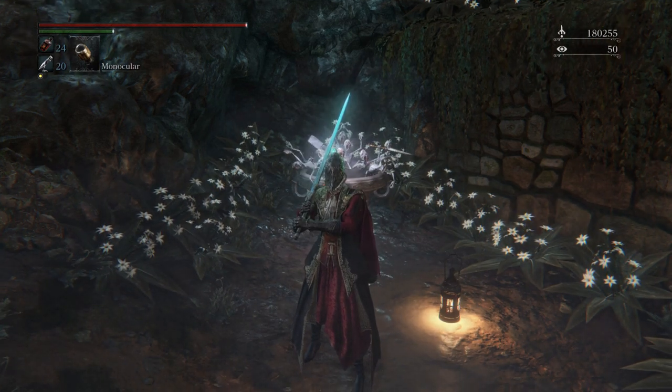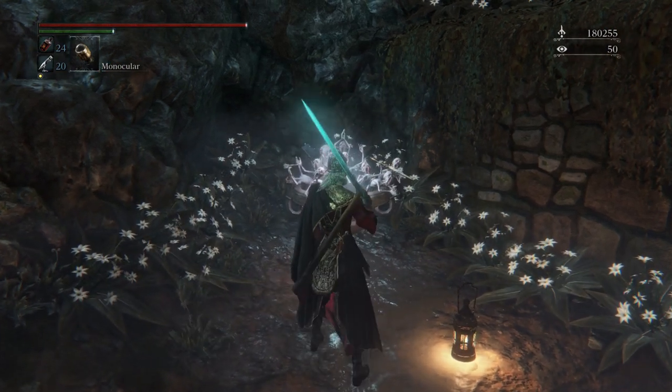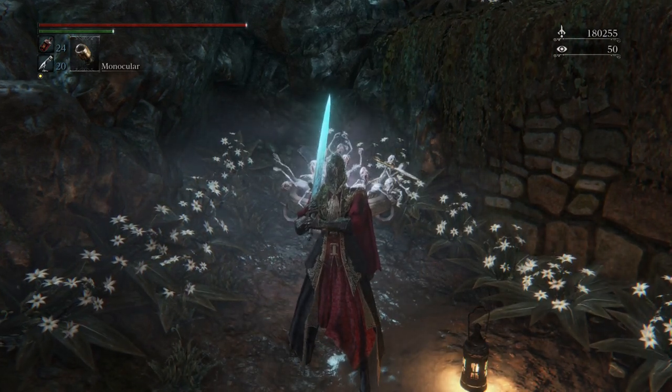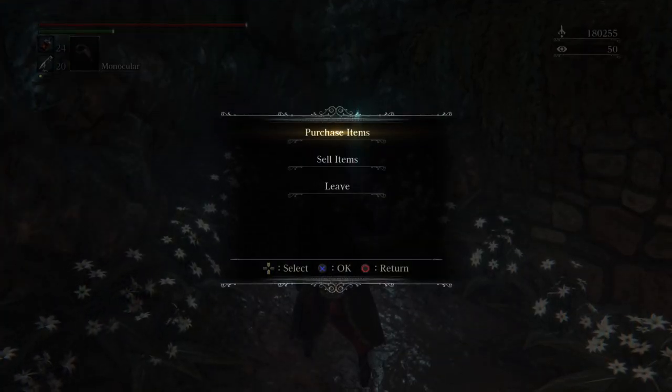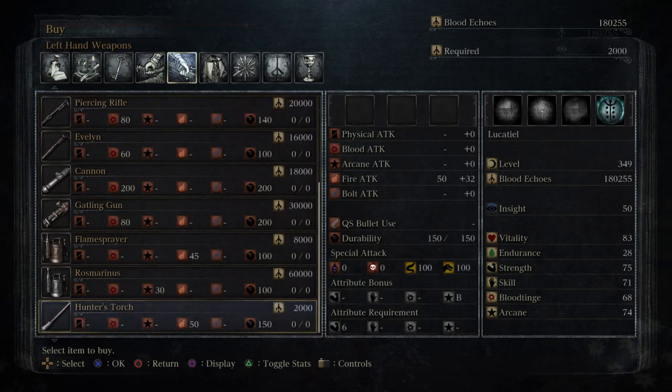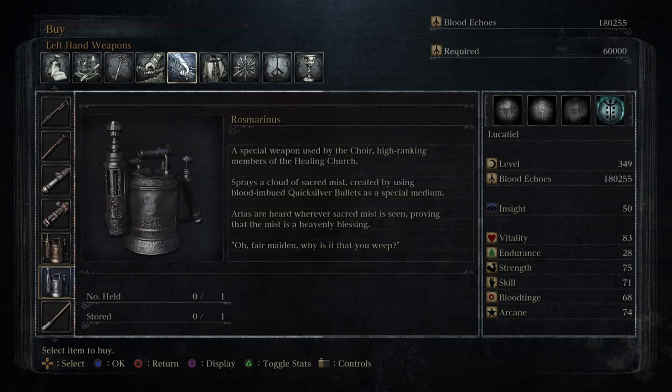I wanted to do a few loose ends before we continue on. We have the Celestial Eye badge, and that gives us access to a few more of these consumable items, but also this item called the Rosmarinus — a special weapon used by the Choir. High-ranking members of the Healing Church spray a cloud of sacred mist created by using blood-imbued Quicksilver bullets as a special medium. Arias are heard wherever sacred mist is seen, proving that the mist is a heavenly blessing.